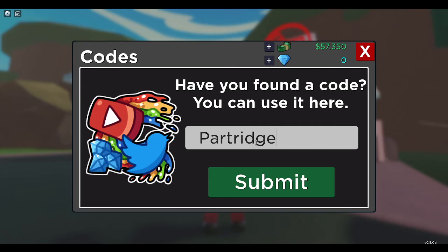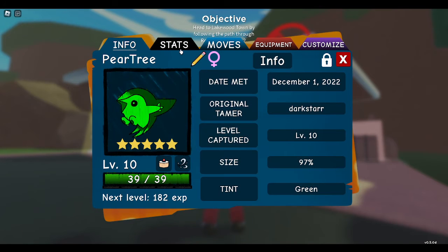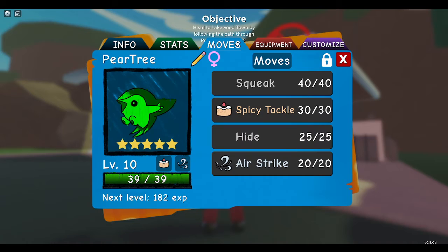I'm assuming the name theme for all the codes is going to be based off a Christmas song. So yeah, you do that, then you get the Appluff 5-star hidden trait.